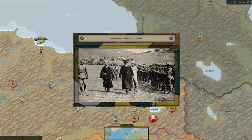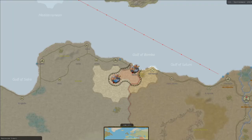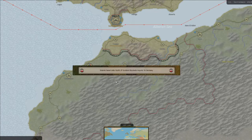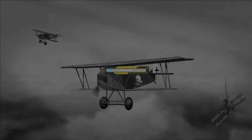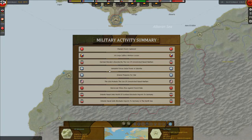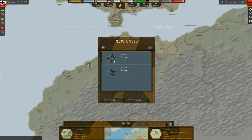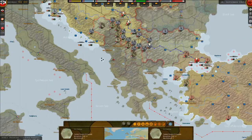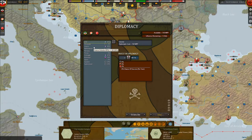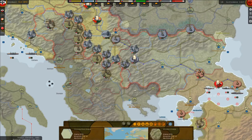Venizelists forces seize power in Salonika, Greece - I'm not sure which way they're leaning. This could be bad. And indeed - diplomacy check - they're going to join the Allies. So we're going to have to come and defend down in that direction, which is frustrating because it might hinder our plans to knock out Serbia quickly. But Greece isn't going to have a massive army, so we shall see.